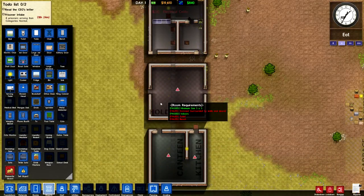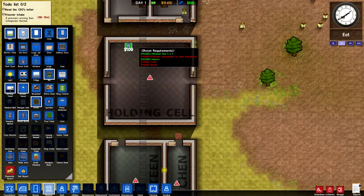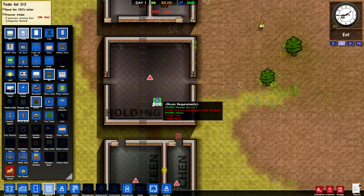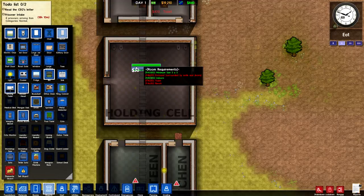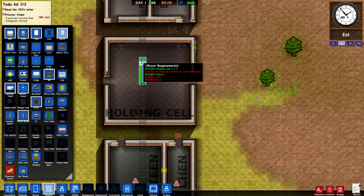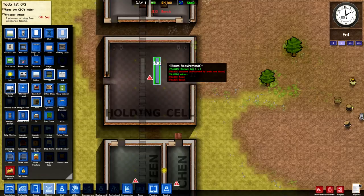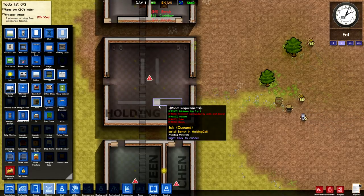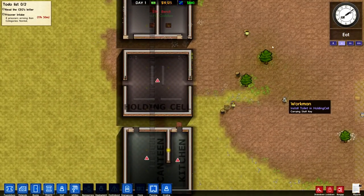So in here we need — what does it say — bench and toilet. So we can grab some toilets, put them along this back wall, one here. We can do two on each side, and then benches here in the middle — one, two, three, four, five. There we go. Might be a bit overkill, but hey, it'll look nicer.